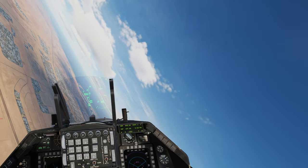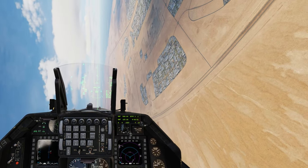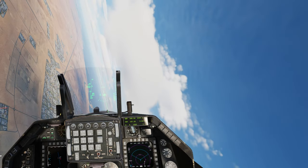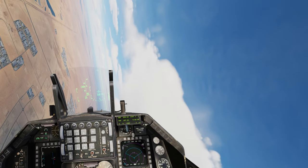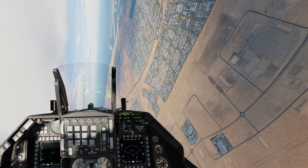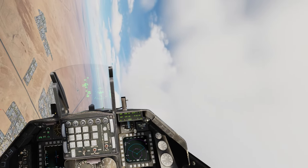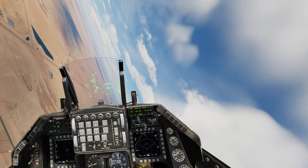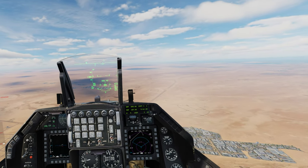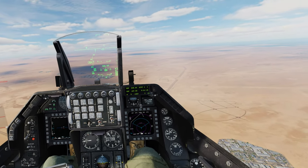I've also noticed - and I don't know if it's just a placebo effect - but the roll of the F-16 feels a bit better. Previously it felt like it had a lot of inertia where you'd roll and the plane would continue rolling. But now if I cancel the roll input by centering my stick, it just plants there. It almost feels more responsive, but I'm not sure - maybe I'm just overthinking it.